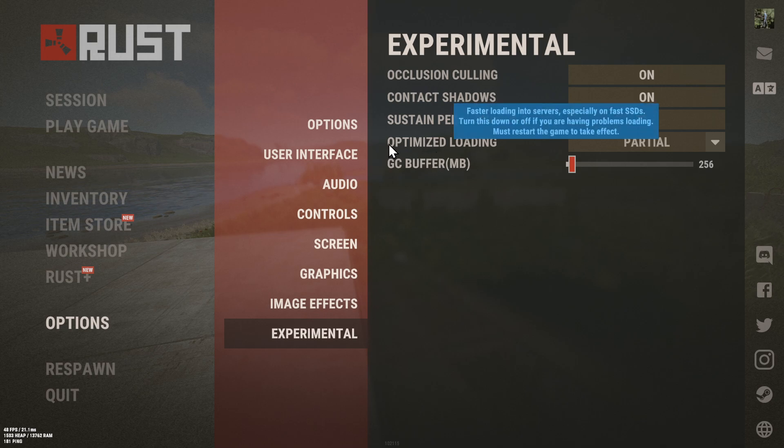Then go to the right and go to where it says Optimize Loading. Faster loading into servers, especially on fast SSDs. Turn this down or off if you're having problems loading.